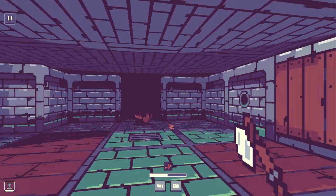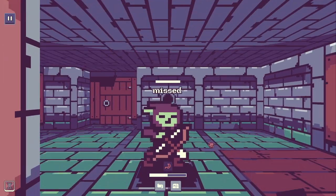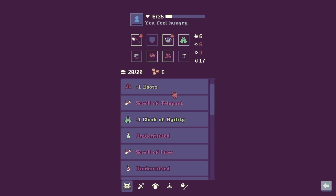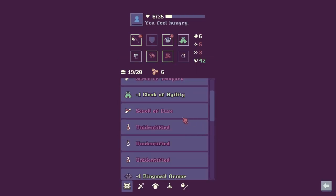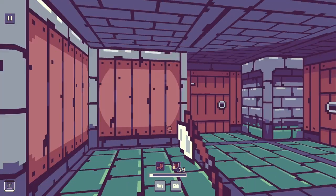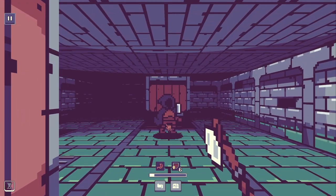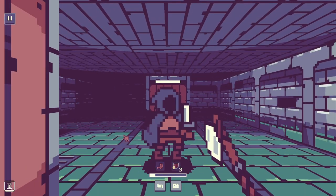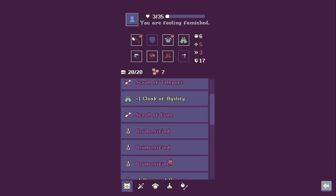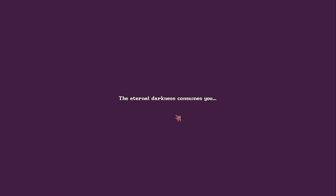Lots of chests on this floor, not a lot of keys. Keep missing — just keep missing. Let's get some potions. Oh, it gives me added defense, I think. Oh, another key. I'm going to die unless I take another potion. Oh, I've been poisoned — and I'm dead. 'The eternal darkness consumes you.'